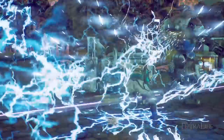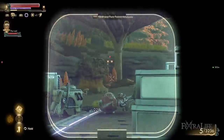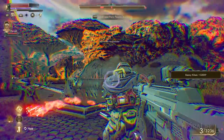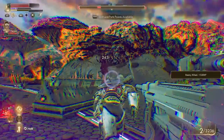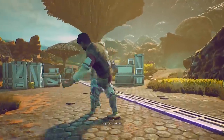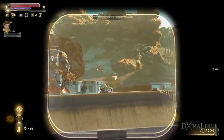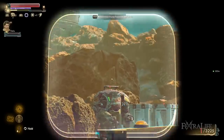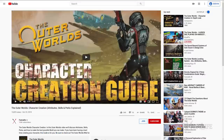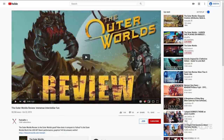Weapon choice isn't super important for companions, though they do tend to lean toward melee or ranged based on their abilities. If a companion has a melee ability, consider giving them a melee or point-blank weapon, but it doesn't really matter which weapons you slot. Stay tuned for more Outer Worlds coverage and be sure to check out our Getting Started, Character Creation, Best Weapon, and Build Guides if you're looking for more content, as well as our review if you'd like to know our thoughts on the game.